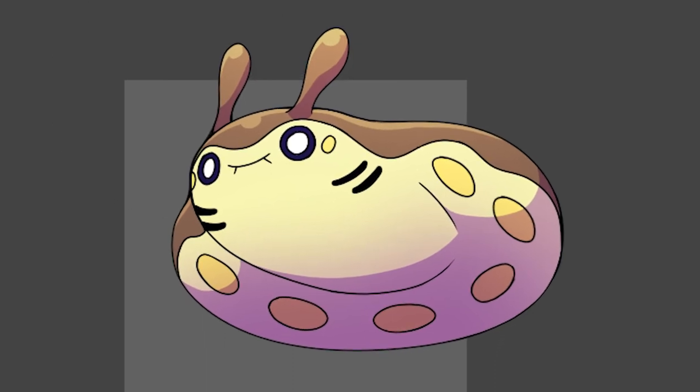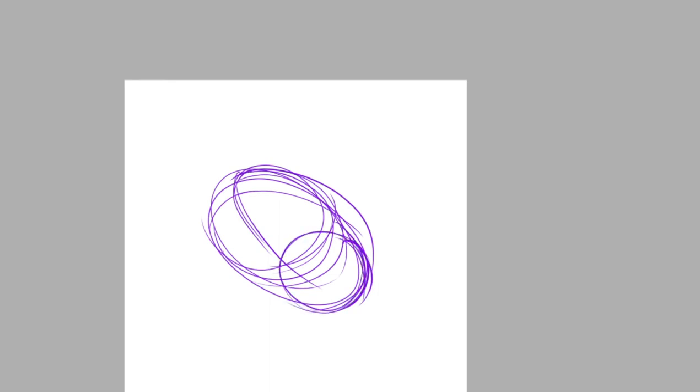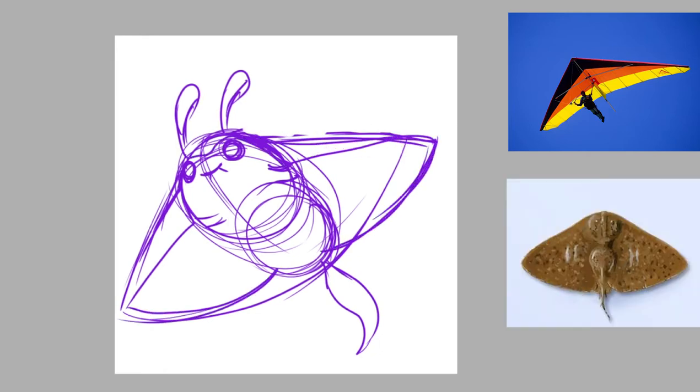I feel like this one would be an electric type — maybe electric flying. Next one is the Glider Mantine. As the name suggests, I based this one off of a hang glider. As for the type of ray that inspired it, I chose the Butterfly Ray.